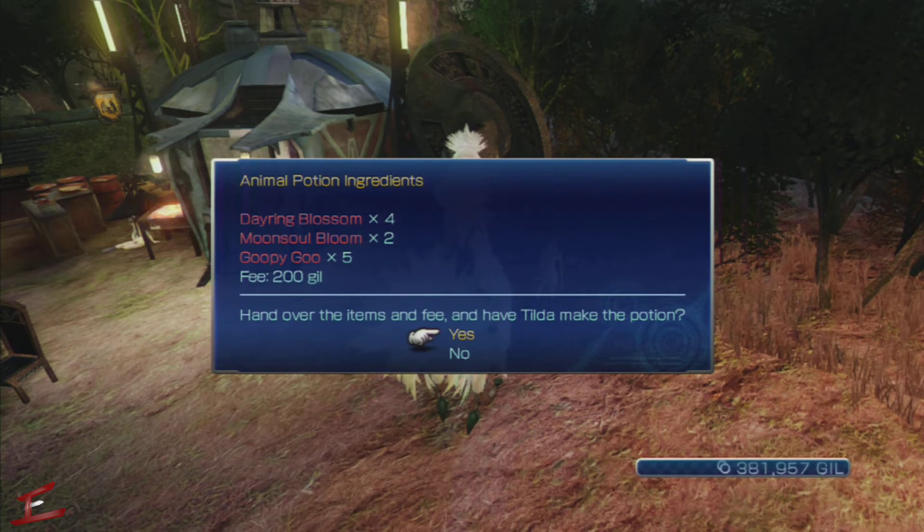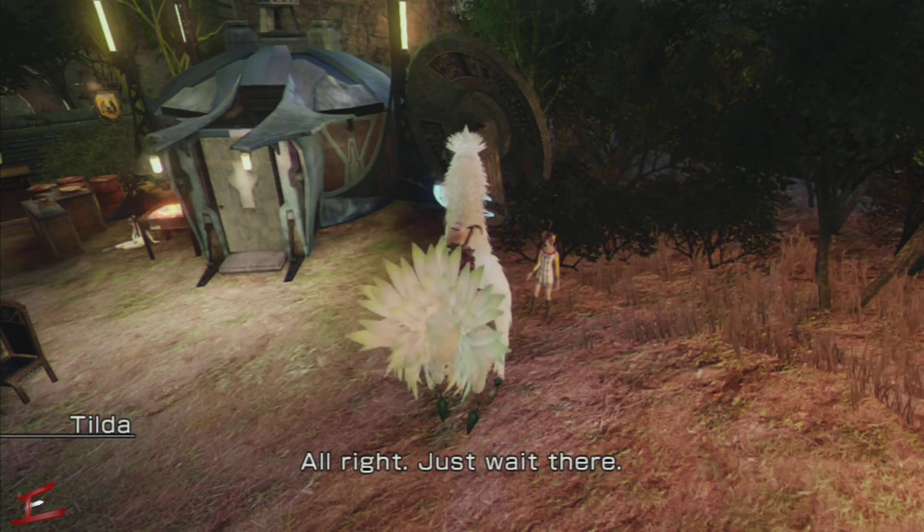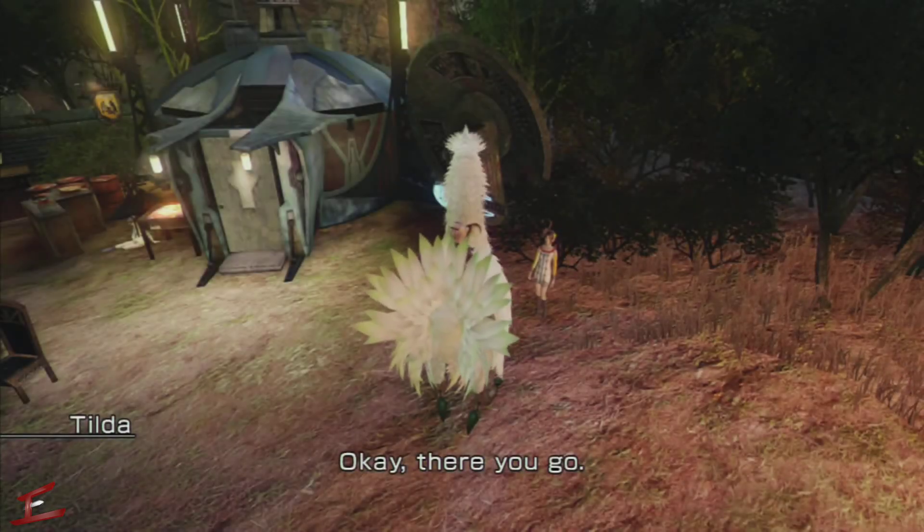For this we need Daring Blossom x4, Moonsoul Bloom x2, and Goopy Goo x5. Goopy Goo can be obtained by taking out the Triffids, and the Triffids are located mainly in Yard Woods.